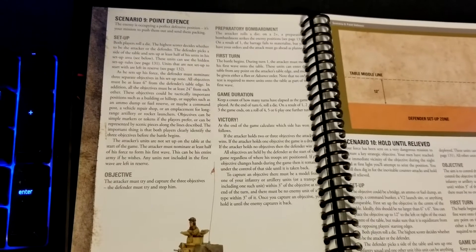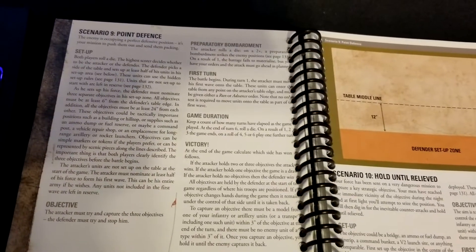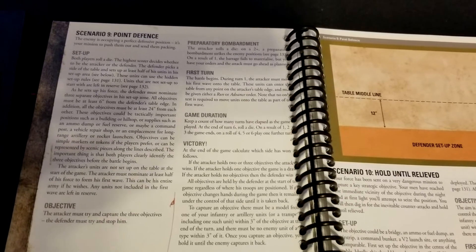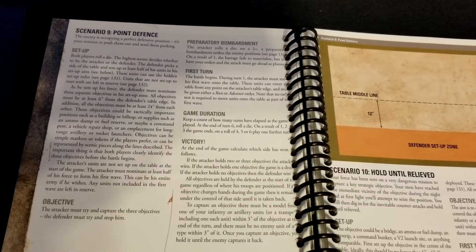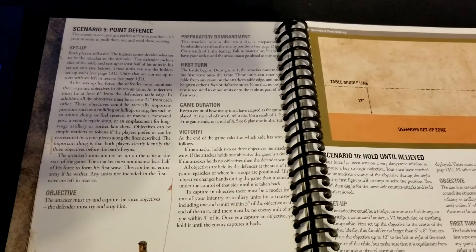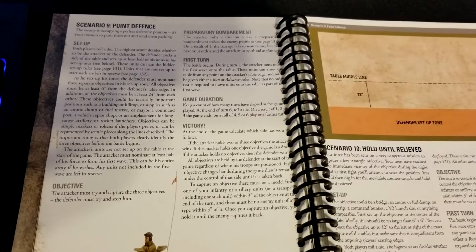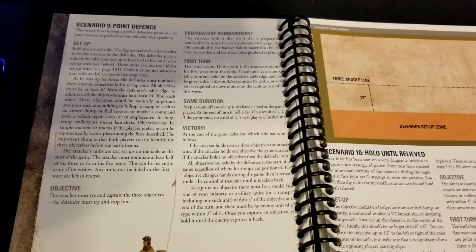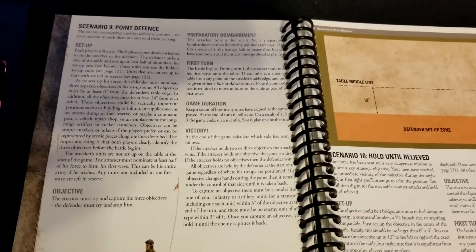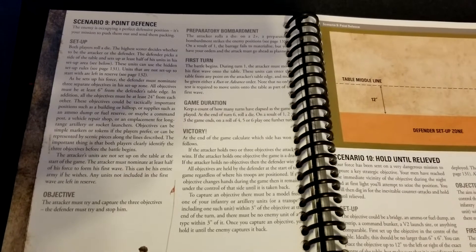You could create special rules around fortified machine gun pillboxes, giving the defender extra assets like machine gun positions or extra mortars outside the normal army list. There's also flexibility with the objectives themselves — rather than three, you could change the numbers, add objectives of different point values, or throw in secondary objectives. For example, the attacker might also need to take out a specific commander or knock out the opponent's most expensive vehicle to really spice things up.